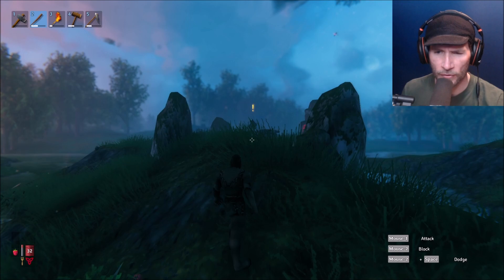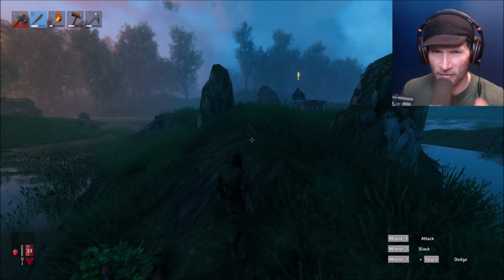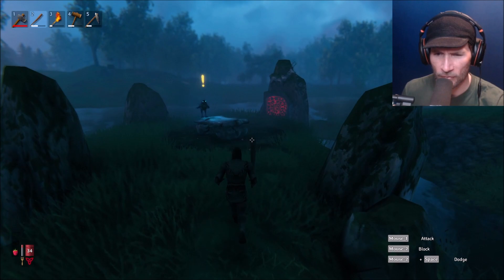Welcome once again to Stuff Things Plays. I'm your good friend Bradley, and today we are here in Valheim with our good friend Kevin Kevinson, the Viking hero. We were going out to just try to explore and find some things because we need more things to do things with. Our good friend Hugin is hanging out at the stone circle, so let's see what he has to say.